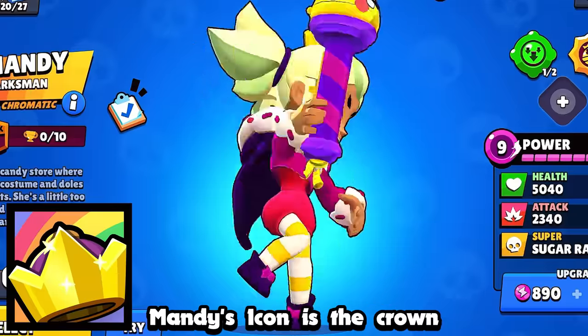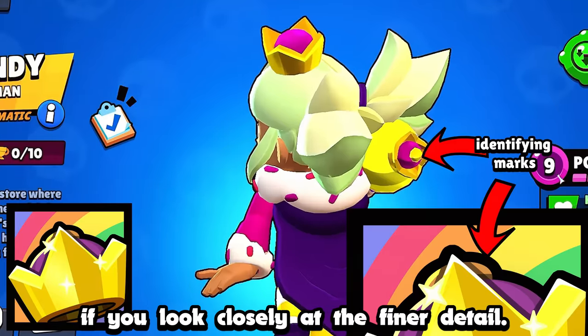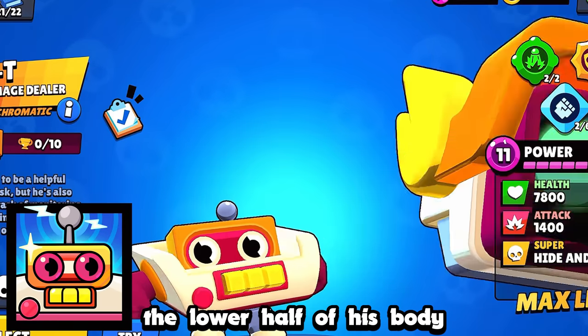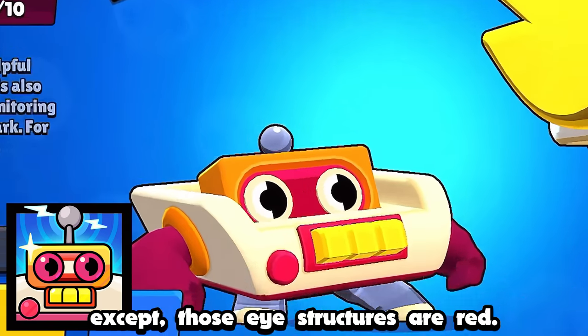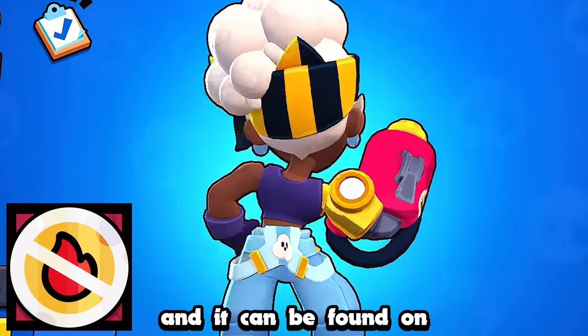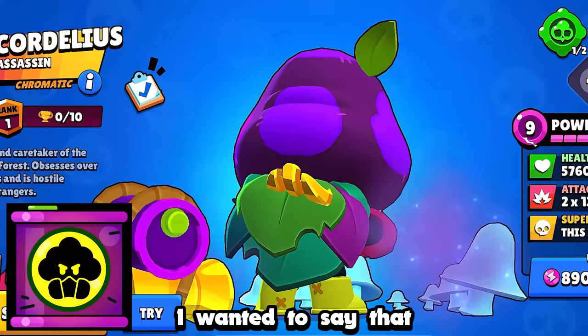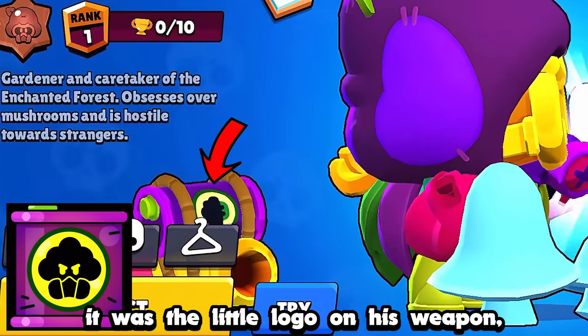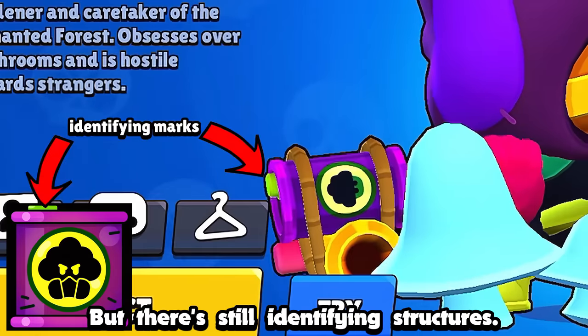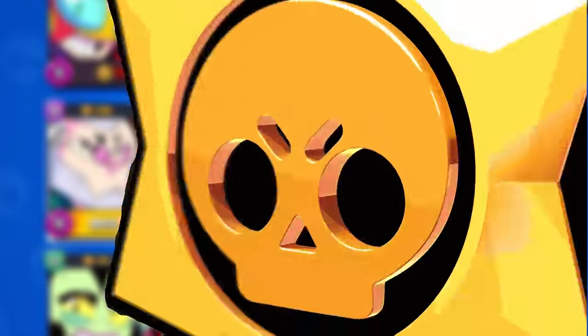Mandy's icon is the crown on top of her weapon and not her head, and you can tell if you look closely at the finer detail. Maisie's icon is the no-fire logo, which can be found on the side of her right arm cannon. I swear Cordelius' icon has changed — I wanted to say it was the little logo on his weapon, but they're not the same anymore, though they're still identifying structures. And finally, it's just Earl giving you a thumbs up with her badminton racket.